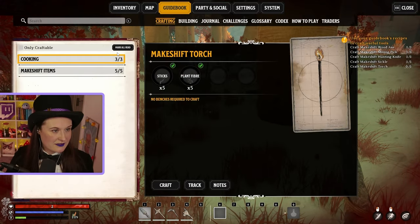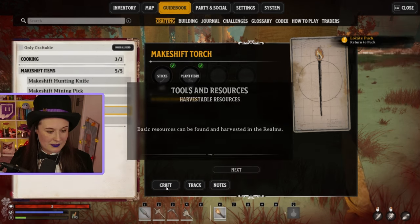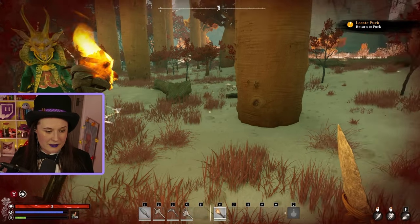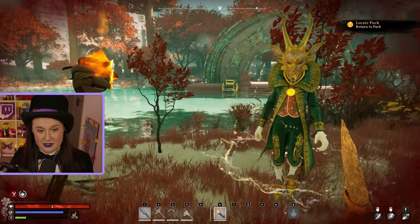We should be able to make the torch now. Torch, craft, there we go - bang it in. The torch goes on your off hand, the other tools go on your regular hand. Some tools you can carry with a torch and others you can't.